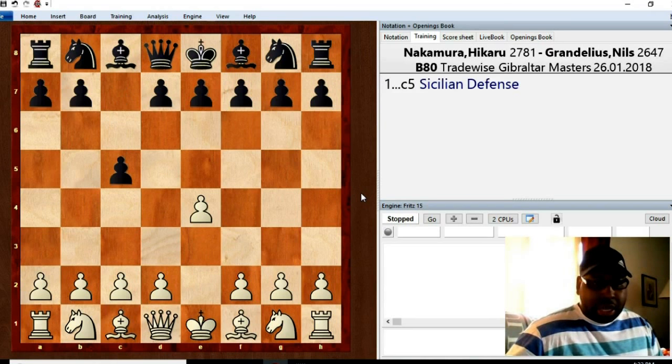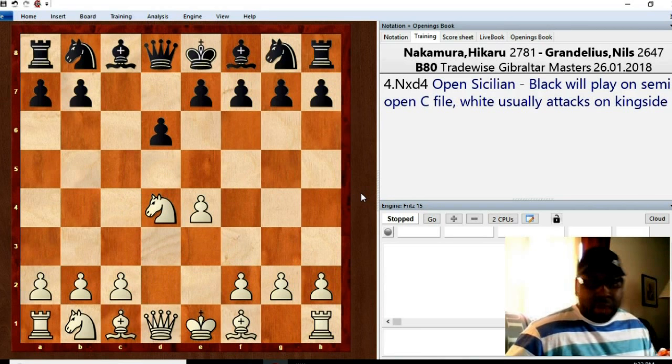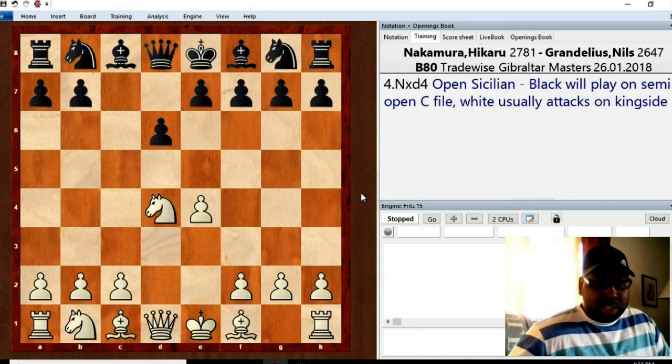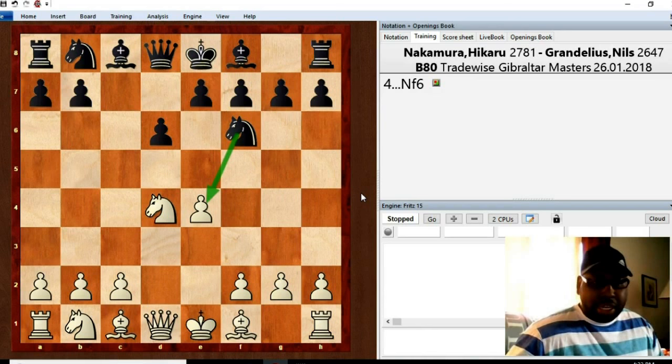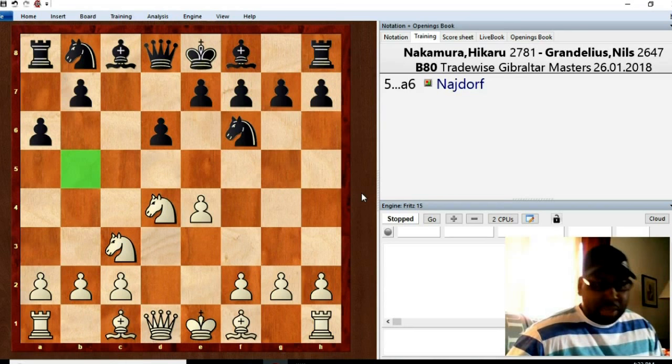Naka played e4, c5 — so we're going to have a Sicilian Defense. Knight f3, d6, d4, c takes d, and then knight takes, so now we have the start of an open Sicilian. Black is going to play on a semi-open c-file and white usually plays on the kingside. White has more space but black has a very solid position. Knight f6 hits the pawn on e4, the knight develops to protect it, and now we have a6, the start of the Najdorf Defense — putting a hold over that b5 square.